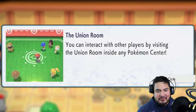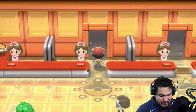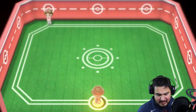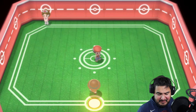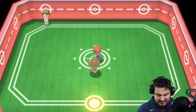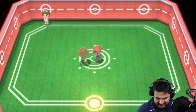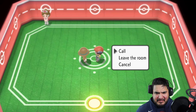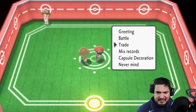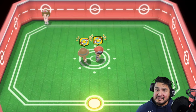The Union Room — you can interact with any other trainers by visiting the Union Room inside the Pokemon Center. I'm pressing that now and communicating into my Shining Pearl. I'll look very different there — my other game has me as a Hiker. Let's talk to myself and go ahead and trade.